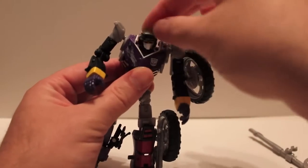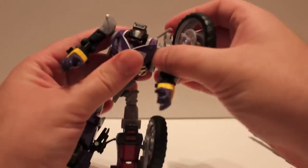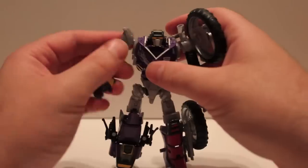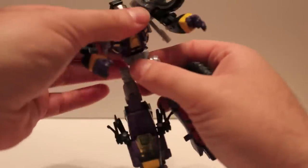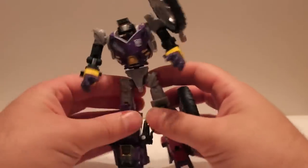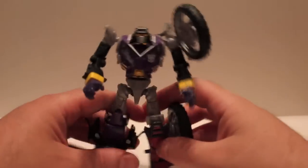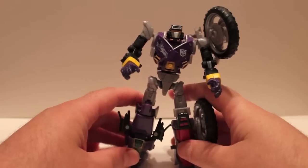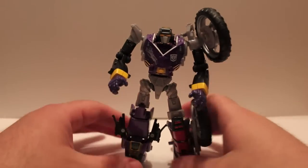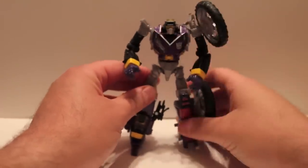As far as articulation: his head is on a ball joint, full range of motion. Shoulders are on ball joints, 360 degrees — just watch out for the kickstand, it comes off pretty easily. Waist has full articulation. A touch of ab crunch. Full bend on the knee because of the transformation, nothing forward. Feet go forward and back. Even though he's lopsided because of his legs — again, that's on purpose — he's totally stable and stands perfectly fine.